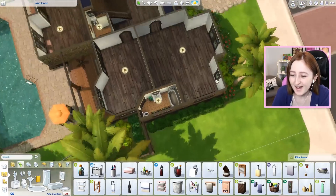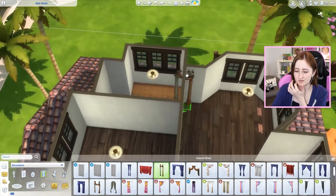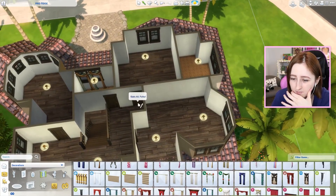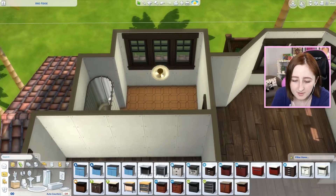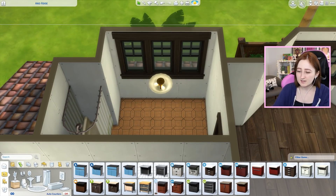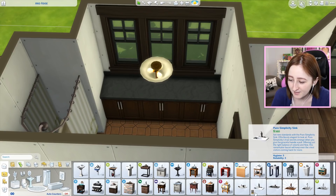Okay, bathrooms done and that's the whole first floor finished. These rooms are so big upstairs. Also I don't know how to put curtains on some of these — the windows are so big. Wait, is that a master bathroom? Yeah, I didn't put a door into it — that's my bad. Curtains, who needs them? I don't like putting sinks underneath windows because I like to have mirrors above a sink. It's very rare that I'll put counters there because there's no mirror in front of the sink.